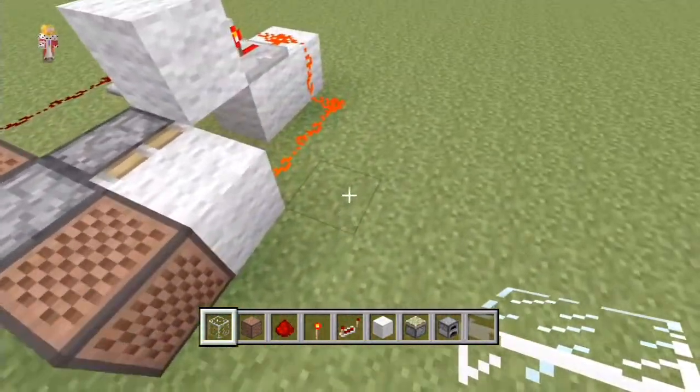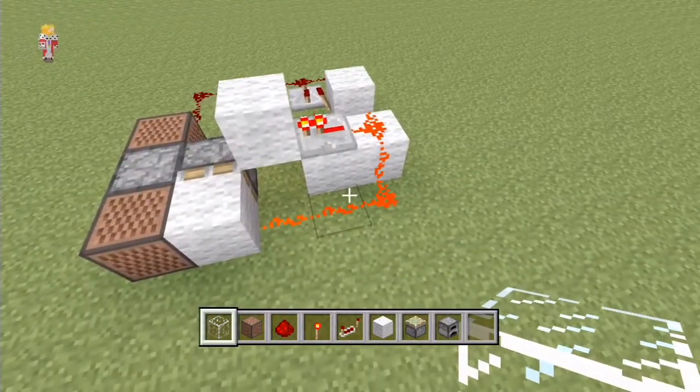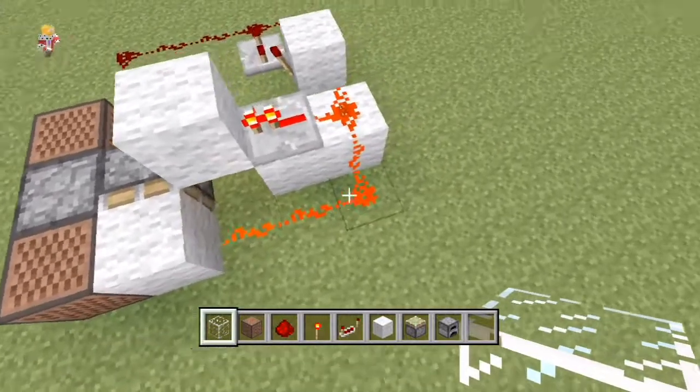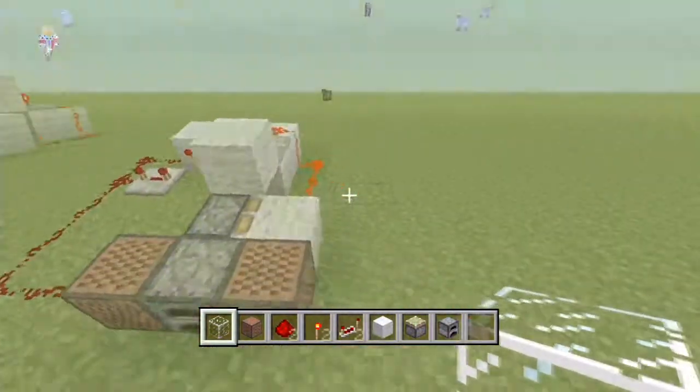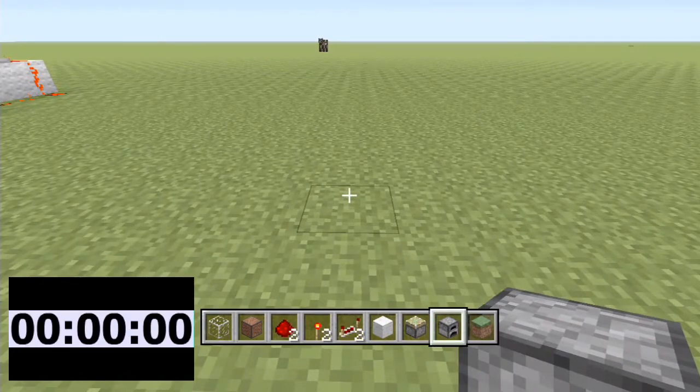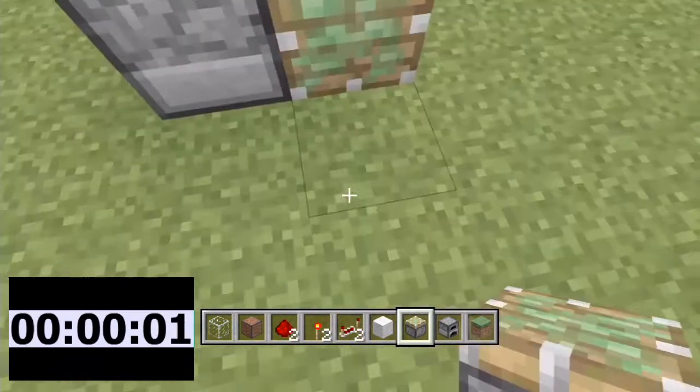Let's have a quick look around, make sure we haven't forgotten anything — yep, it looks all good. This is done with a BUD switch, by the way, that's what this is here. We like our BUD switches in Useful Redstone. Okay, we're gonna build it — in three, two, one — furnace goes down, behind we put the sticky piston, we dig down.